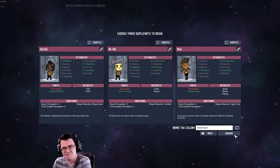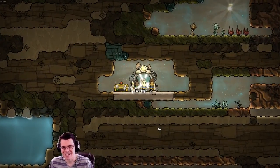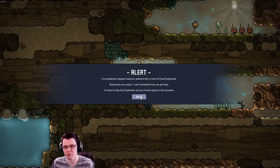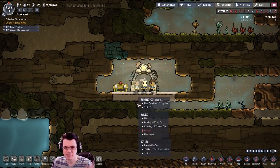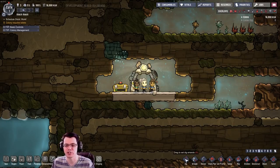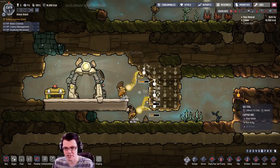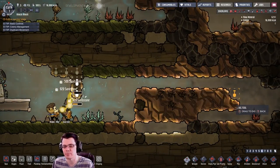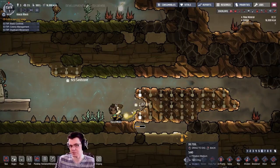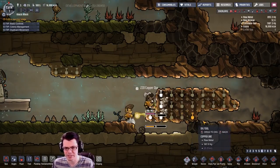What happens if you build a base with nothing but doors? Welcome to today's ridiculous episode of Oxygen Not Included. You might be wondering, how in the world are you going to build a base with nothing but doors? Let me show you how this is going to work. I'm going to send my dupes over here, start digging things down, and I'm going to need a whole lot of metal — I may even bend the rules a little bit to give myself some more metal because of how many doors I'm going to need.